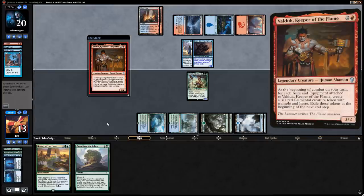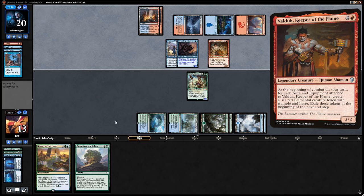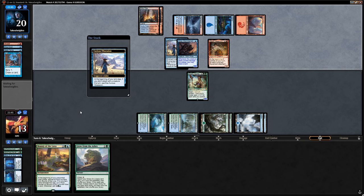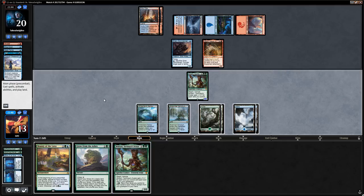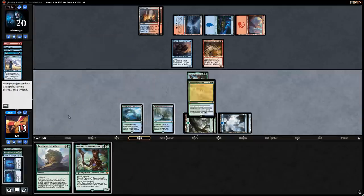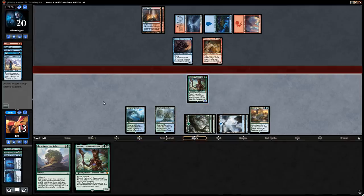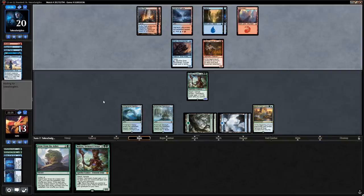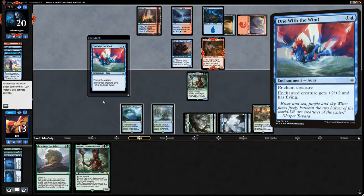They play Valduk, Keeper of the Flame. If we draw a land next turn we can kick Grow from the Ashes and still play Bounty of the Luxa, finally knocking off the Curious Obsession. We draw a second Multani — legendary, so we play Bounty instead and say go. We could have played Grow from the Ashes without kicking to make Multani a 7/7, but that seems unnecessary.